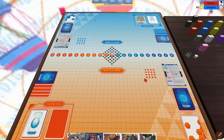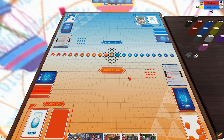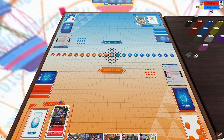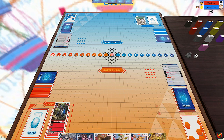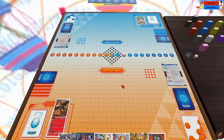Going into game two, my opponent starts, flips over Tanomon as his Digitama, Digivolves into Kokuomon for one, and passes. I start by drawing, flipping over Gigimon, Digivolving Gigimon into Monodramon drawing a card, Digivolving into Dark Tyranomon drawing a card, and then Digivolving again into Lavogarademon drawing another card, passing the turn.